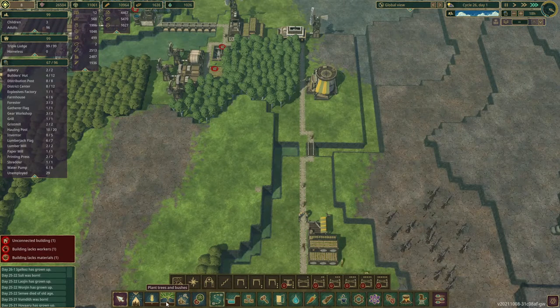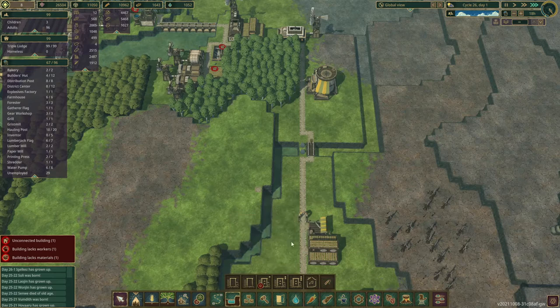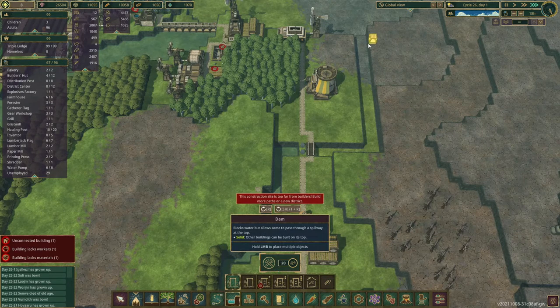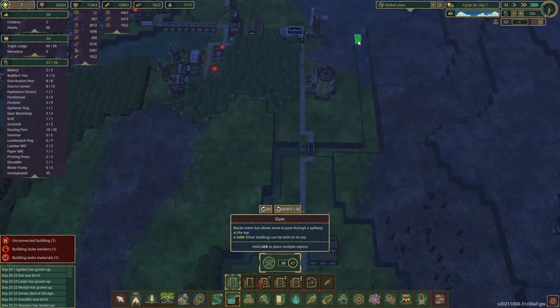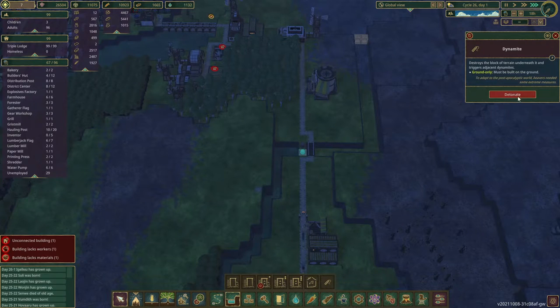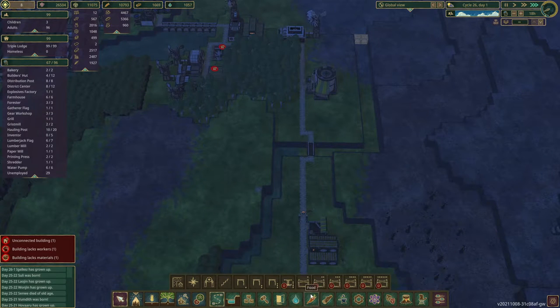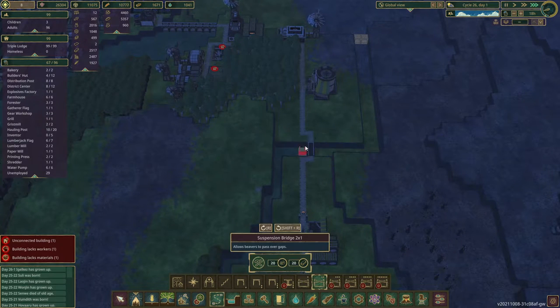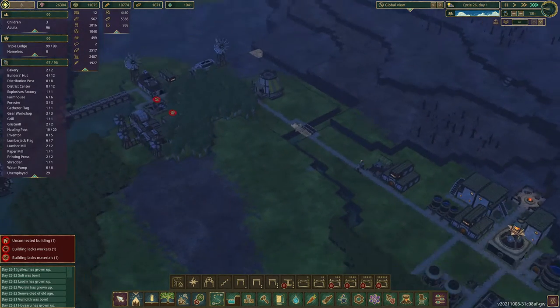And I think I'm also going to build a dam here, because we don't want the water just flowing out. We'll build that, detonate that, and then build our bridge — which we haven't yet unlocked, but we'll do that. We can pop that there, and once that's built we can take away the temporary structure.